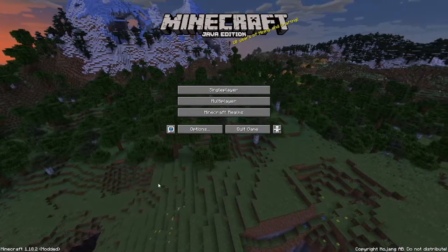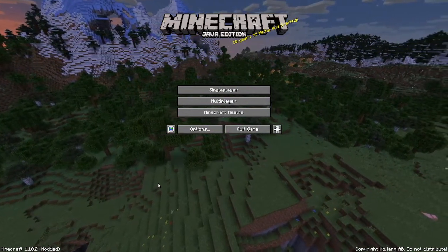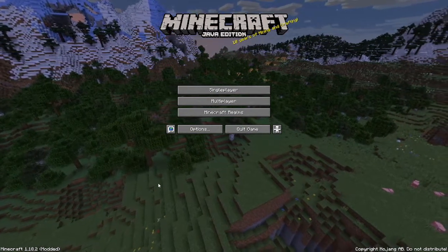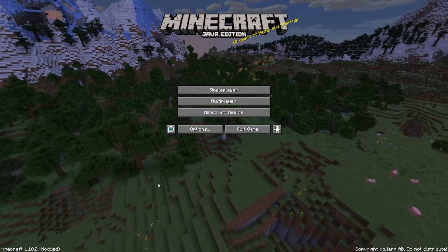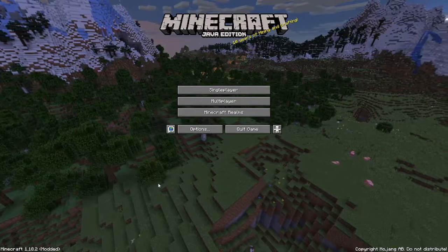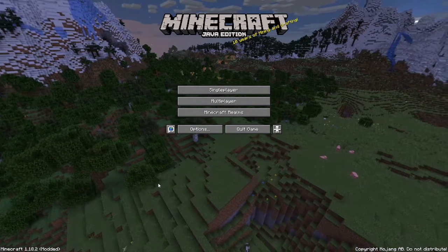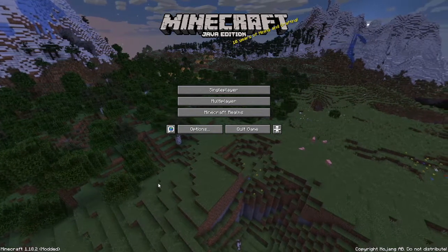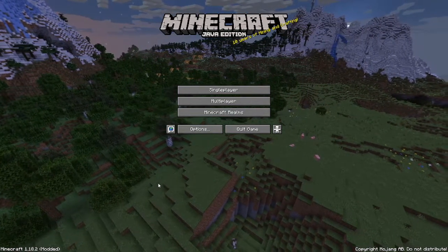I'm just playing with shaders but I've never beaten Minecraft. I've never beaten the Ender Dragon legitimately, I've never beaten the Wither. So what I'm going to do is play this completely vanilla except for shaders, do whatever I want, but the end goal is to beat both of them. Then I'll upgrade to 1.19, which probably won't have shaders.